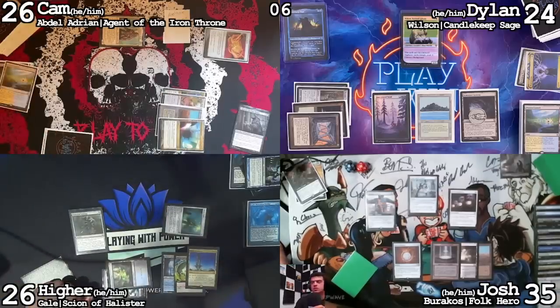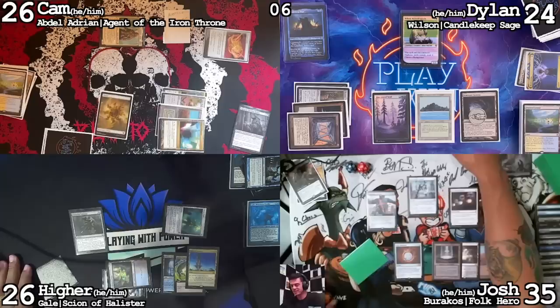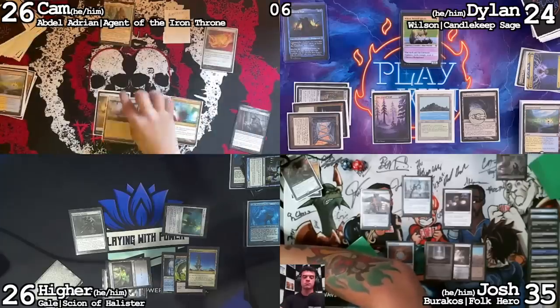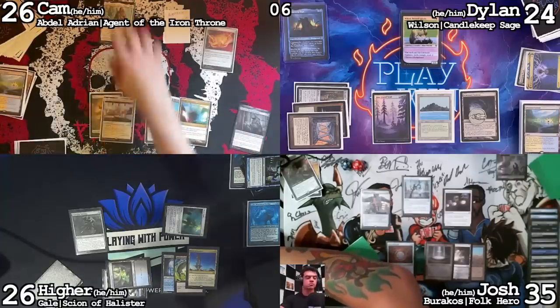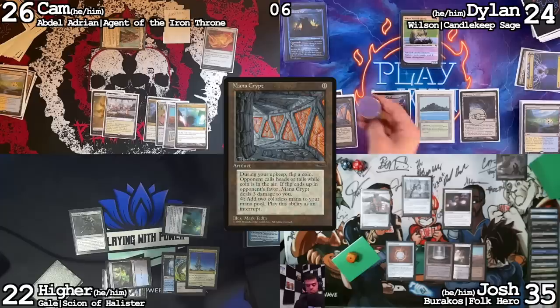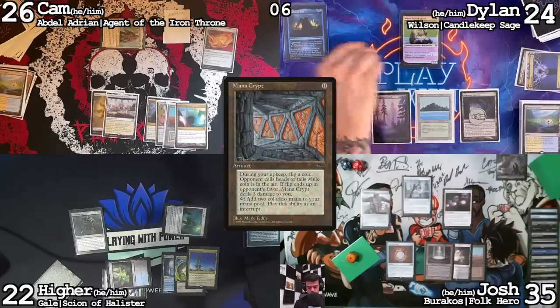On your end step I'll fetch, going down to 26. Forgot that Godless Shrine already came in this game and is in my graveyard. Go to my turn — play this Jungle and go to combat. Hire, we're still going to hit you for four. Pass the turn. Upkeep — Mana Crypt trigger, no damage. Draw card — Snow-Covered Island.